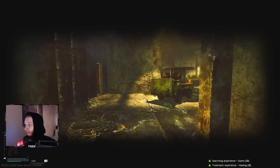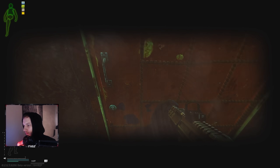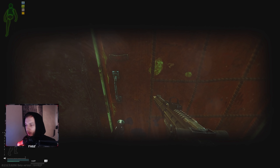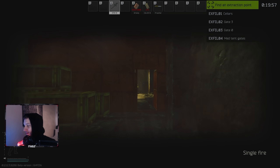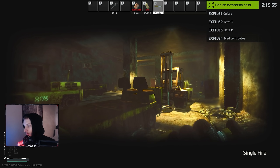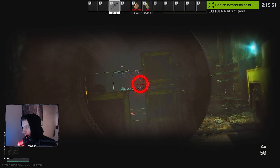Alright, I'll take it into raid now with the fully modded version so you guys can see the difference — it won't be too dramatically different, but we'll bring it in anyway. We're in raid now with the modded STM; this is personally my best-in-slot build. We are also using AP 6.3 ammo for this run.